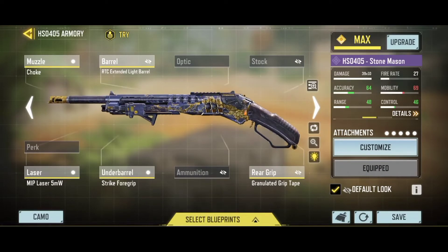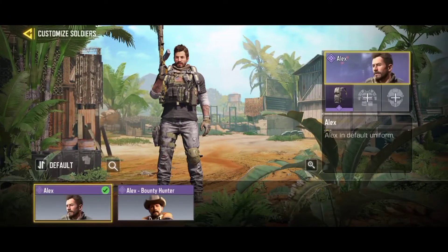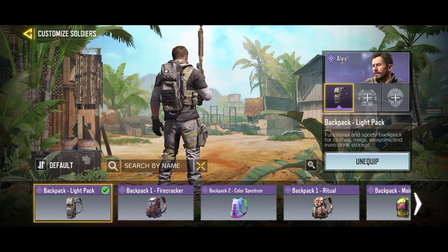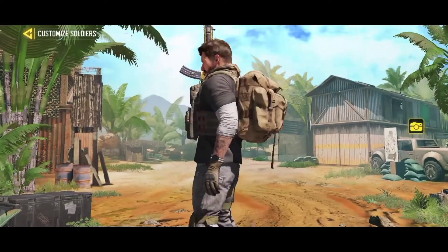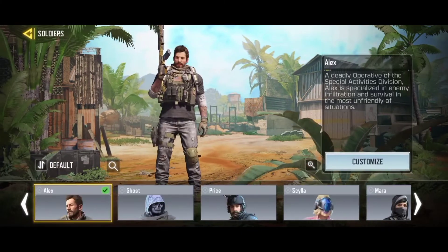The next bug I found out is the backpack. As you can see, the backpack I'm using is the light pack, which I got for the Season 12 Battle Pass. But it's supposed to be brown — why is it black? And it has little fire effects. Also, the backpack for the ice shelf is brown, but it's supposed to be black and white. Why is this?